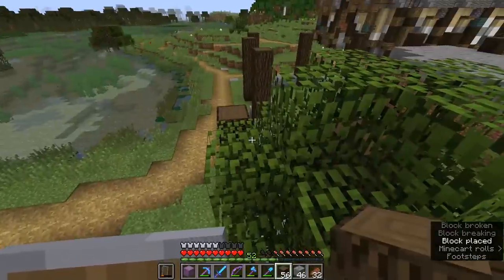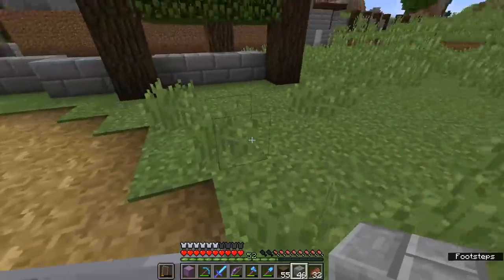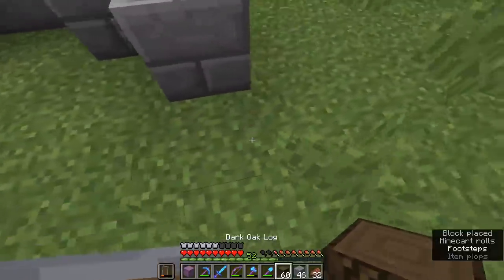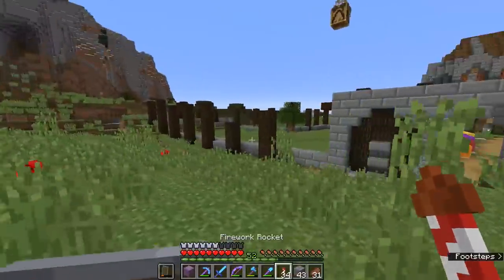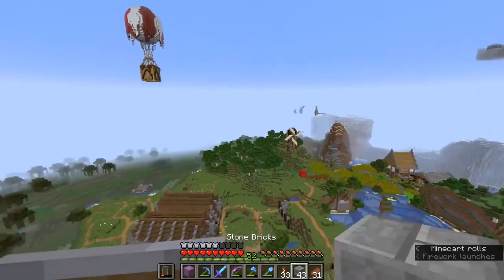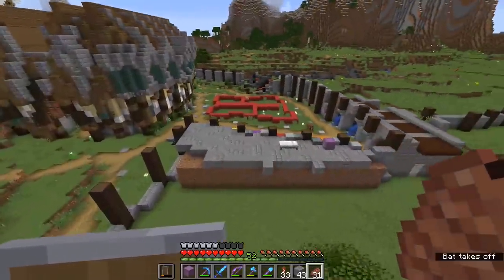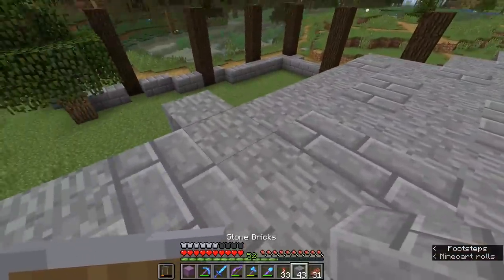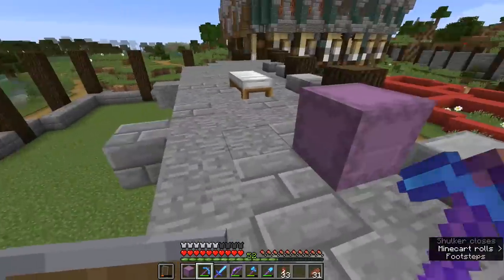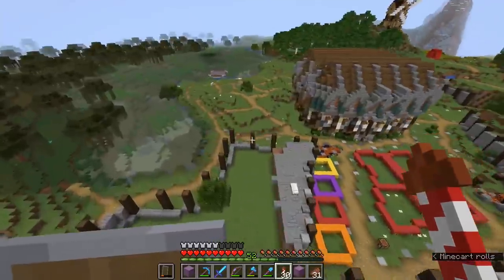Obviously this tree is going to have to go in a second, but we're not going to worry about that too much. We're rounding off this back area, and now let's take a quick look from the air — I really like that. This L-shaped section here is going to be fantastic. I need to get more stone; I think I'm actually out of smooth stone right now if we're going to be paving this whole thing. But it's starting to come together, especially with these extra little pops of color from the market stalls. I think that's going to be definitely worthwhile.